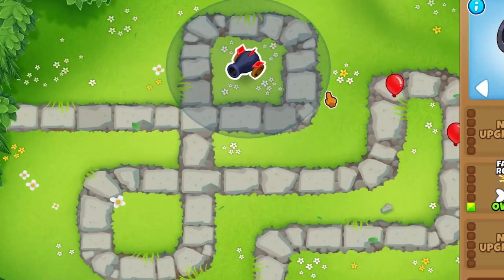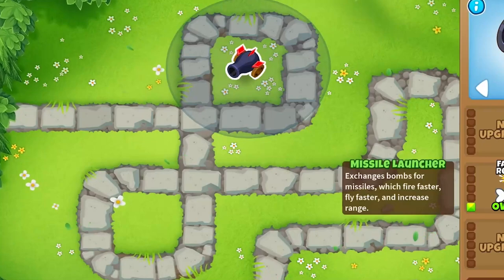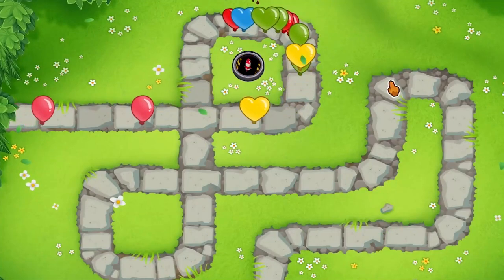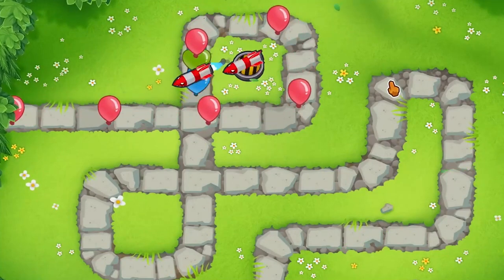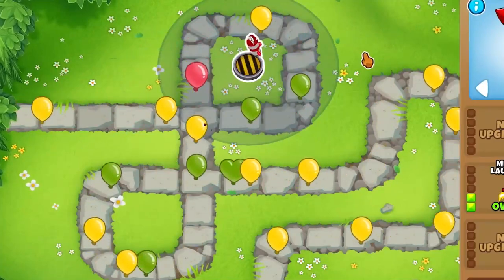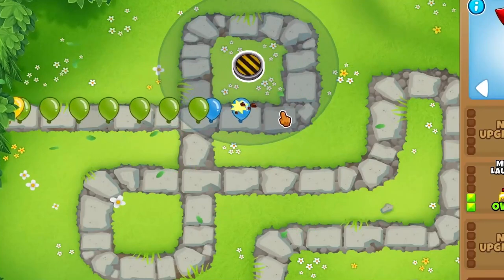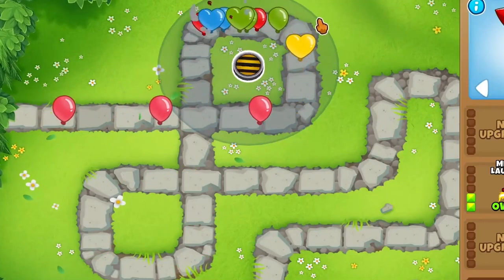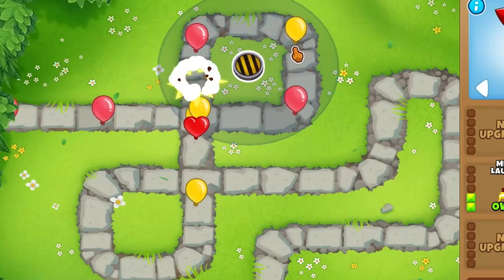Instead of a bomb, we can change it to a Missile Launcher. Now it's a missile — shoots even faster, every 0.821 seconds. It also increases radius by 4, so now it's 44 radius, and increases projectile speed. Mainly this guy is kind of used for spamming, so if you actually want to do that, you probably want a 1-3-0 or 1-4-0 or 1-5-0.